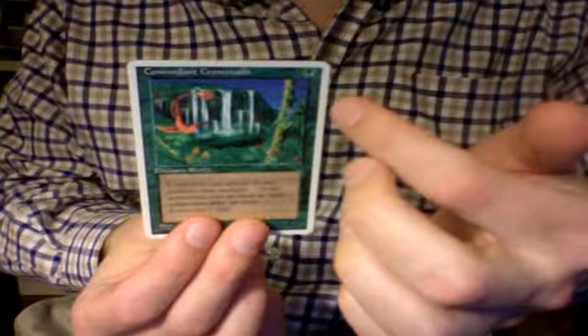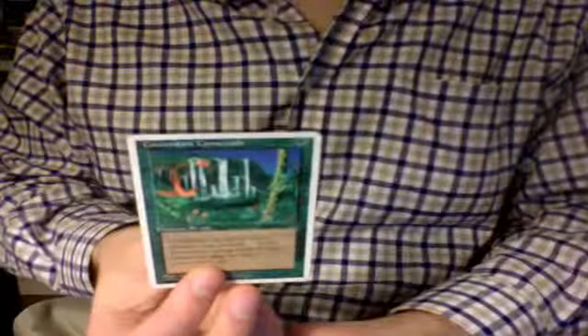He sent me a Concordian Crossroads, which is pretty wild. It's one green, and it gives all creatures on the battlefield haste, pretty much. It enchants the playing field. This is particularly good in token decks, but it's a good EDH card overall.